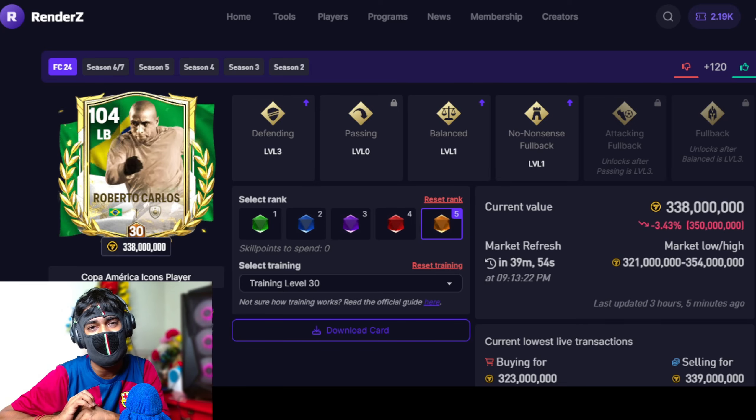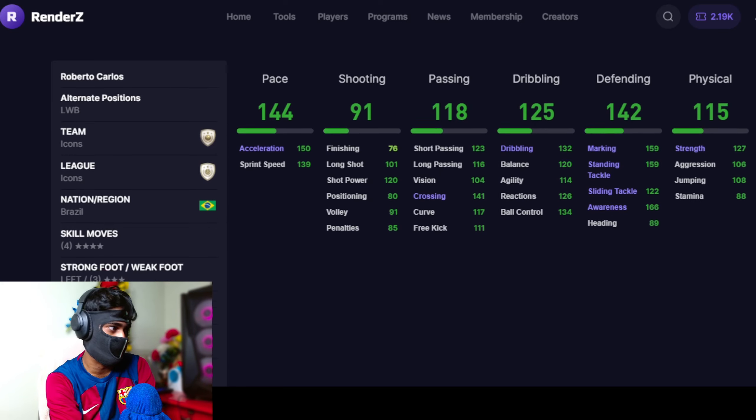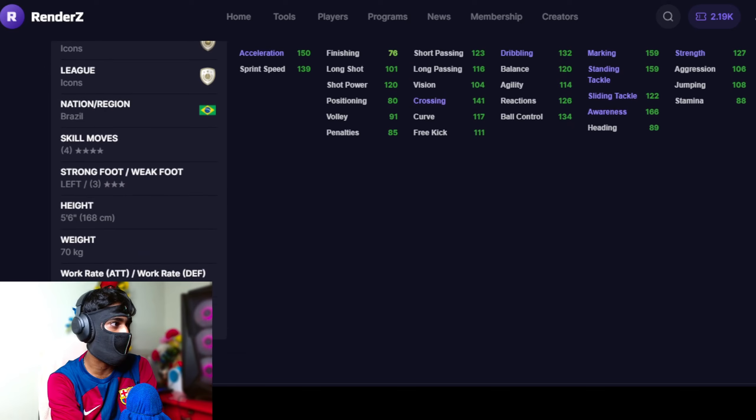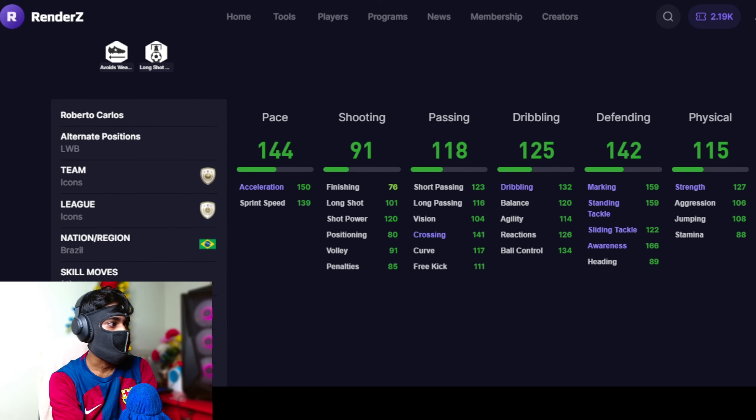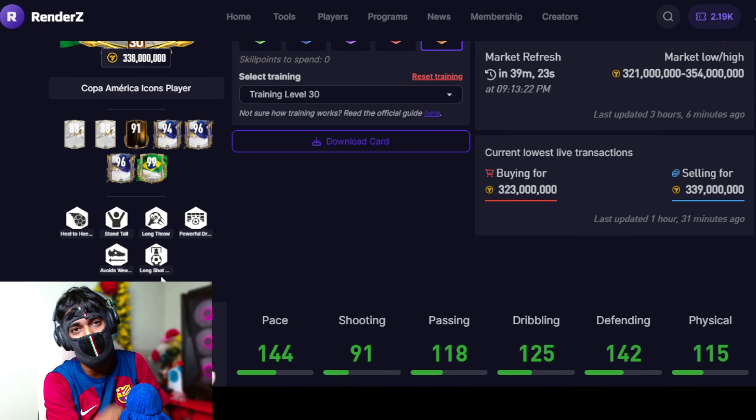Now coming to the top three best left backs in FC Mobile. At number 3 we have gone with a box-to-box guy — Roberto Carlos. No matter who you play, Roberto Carlos is still gonna be one of the best left backs in FC Mobile. 144 pace with 150 acceleration, 142 defending, 115 physical with 127 strength. High attacking work rate, high defending work rate, four-star skill moves, stronger left foot, long throw, powerful driven free kick, weak foot, and long shot. Almost quite similar to John Andreuiza — that comparison is gonna bring doom to me.